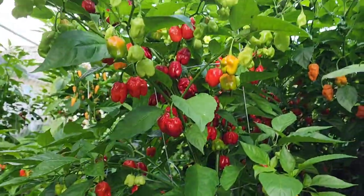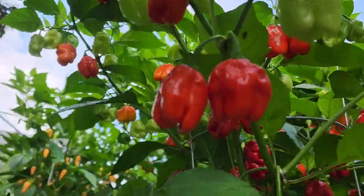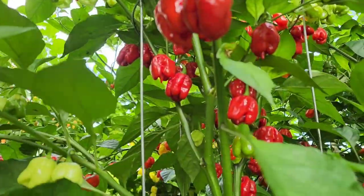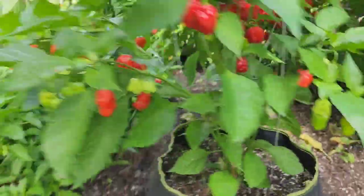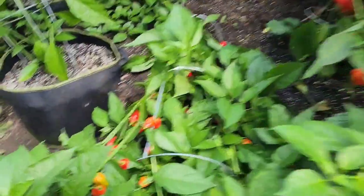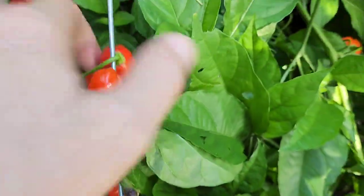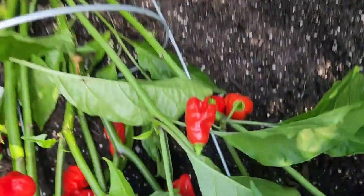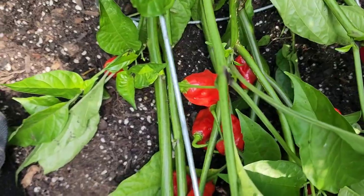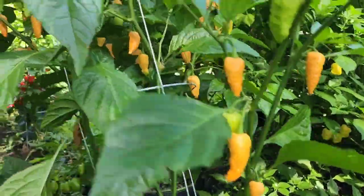We get over to the dreamweaver — this thing is a beauty. Look at all those! We have a seven pot primo which is basically an incorrect pheno here. The same right here — this is from the same seed stack. Primo should not look quite like this, but oh well. There's some more. And then lastly we have a peach ghost jambi.